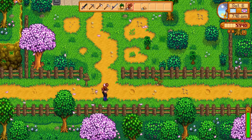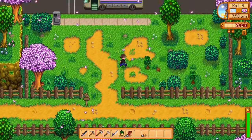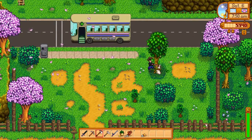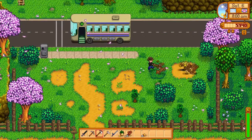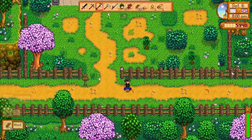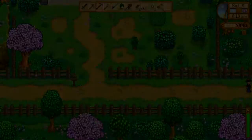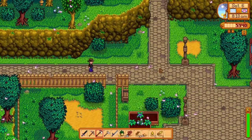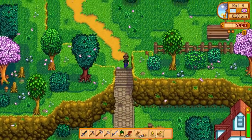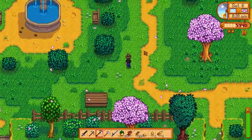I need to find where Emily is. At the moment I can chop down this maple tree because it will give me experience and wood that I absolutely need. I think Emily will be somewhere in the spring area. I don't know — I'll have to go check it out. But first let's go finish the bundle we have in the community center.